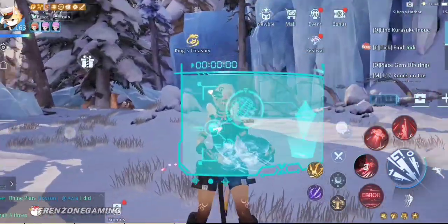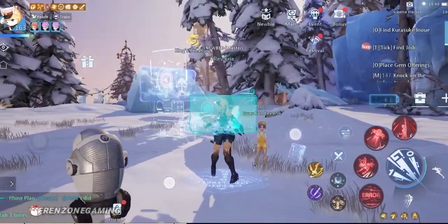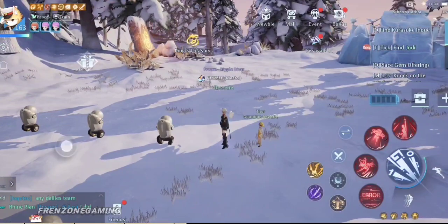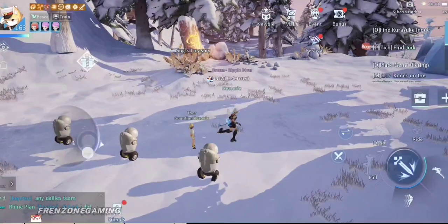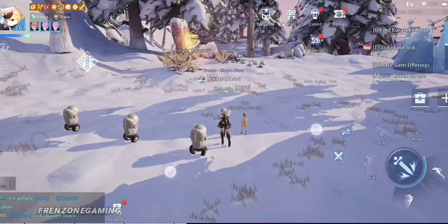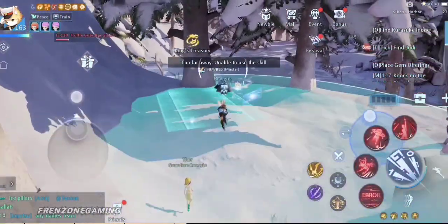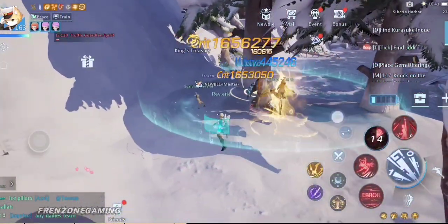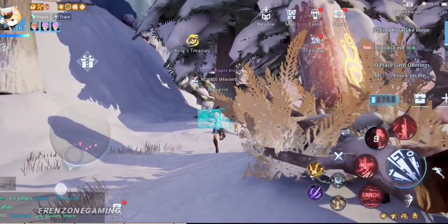The weaknesses of this class: first, it doesn't really have much defense. It's quite open to damage - unlike the Blademaster that has the void, the Ripper that can undo damage, the Sword Masters that can heal, the Phantom that can heal, or the Illusionist. The difference between this class and the Illusionist is the Illusionist can go invisible while this one can only teleport. However, it more than makes up for this weakness with its control ability.